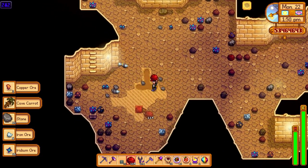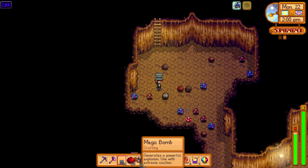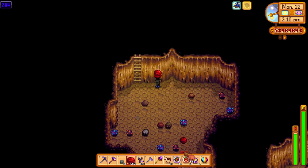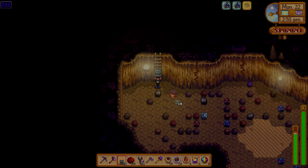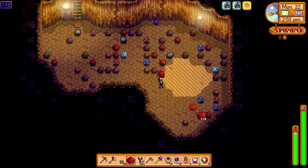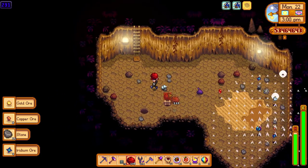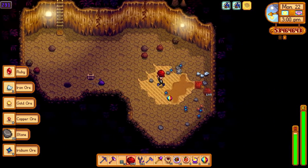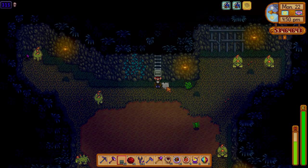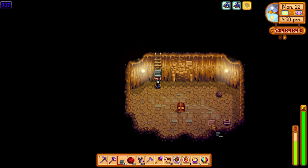I'm going to take an espresso, take a spicy eel, and use some more bombs. Small floors — always try and use bombs, easy to find a ladder. Let's do a jump shaft — why not? There we go, we found another one. It's taking so long.